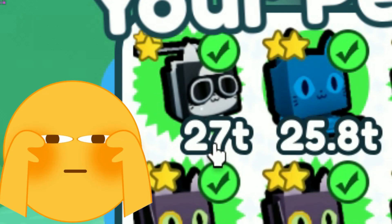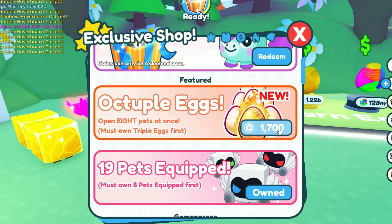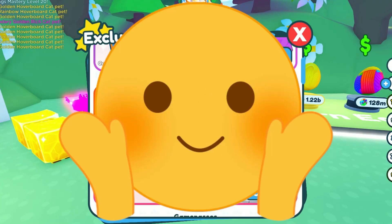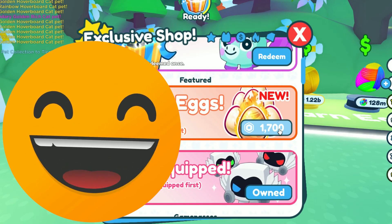Let's see how much damage the mythical does — whoa, it does 27 trillion! If we get this pet in hardcore, that would be the best pet. And that's it for the update — this update seems pretty good so far. I'm very glad Preston just didn't copy and paste the update like other times.